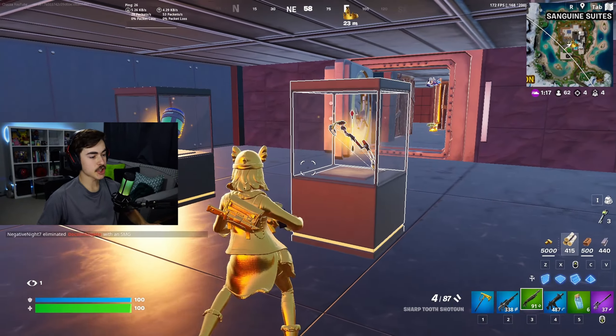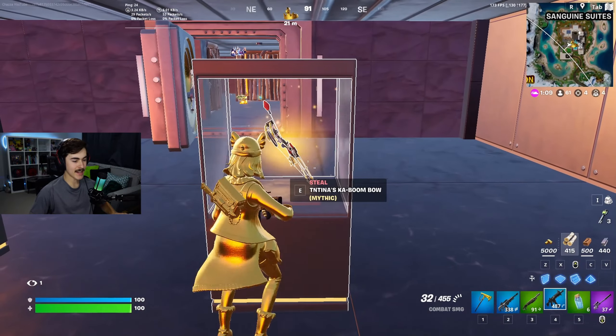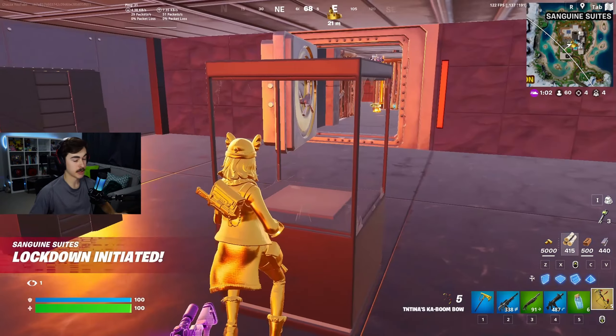When you enter the vault, you actually get a choice of two Mythic Weapons — sometimes it's three. We've got Ocean's Bottomless Chug Jug, or TNT's Kaboombo. As some of you might remember from back in Chapter 2, Season 2, I really do like the Boombo, so we're going to steal that one.